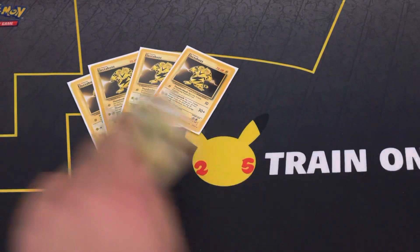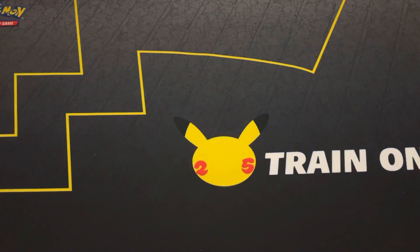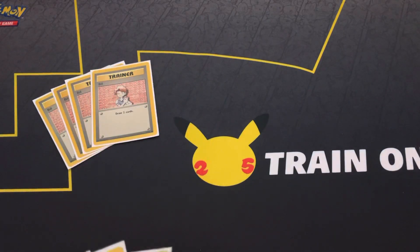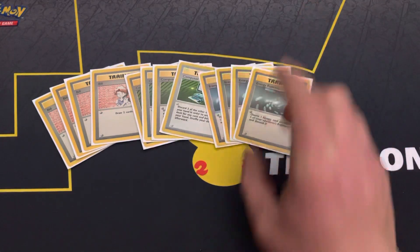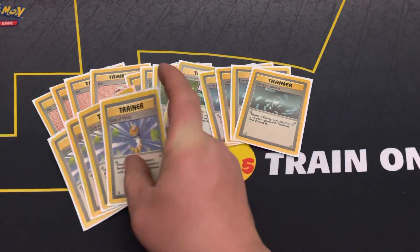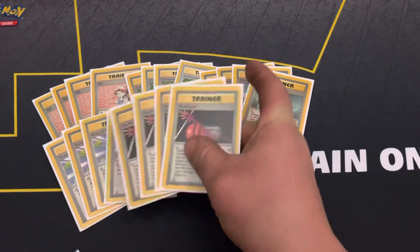Now on to the trainers. The trainers are really simple — there are a lot of four-ofs in this deck: four Bill, four Computer Search, four Energy Removal, four Gust of Wind, four Plus Power, and four Professor Oak.